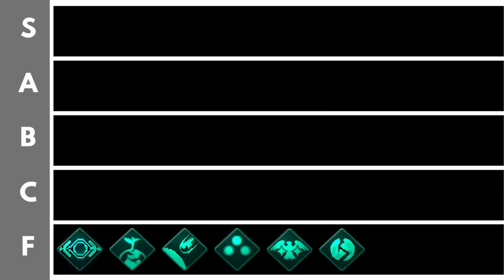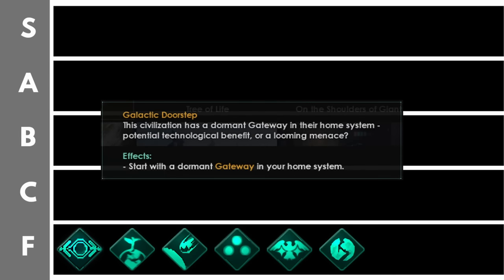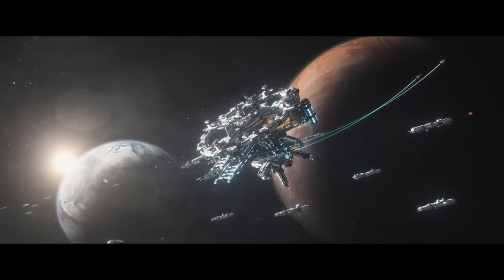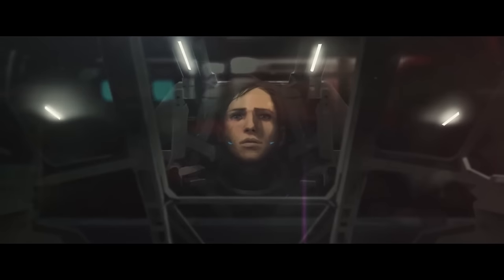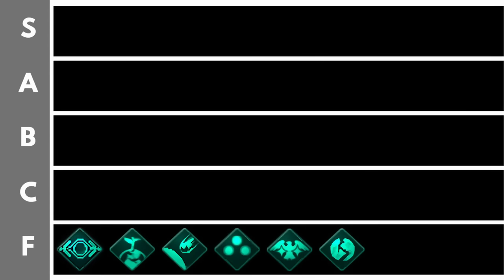First up, we have Galactic Doorstep, an origin that has not seen love in a very long time. It allows you to start with a dormant gateway in your capital that will bring in the first few years some alloys or minerals, a single small space amoeba, and a special project creating an archaeological site. When you reactivate the gateway you'll unlock gateway construction technology, but all of that is a long way down the line and the bonuses are completely pointless. An archaeological site is kind of all right, and a small injection of alloys or minerals is nice, but this origin really needs something — as it stands, it's essentially playing the game with no origin enabled.